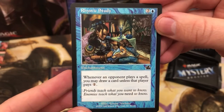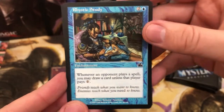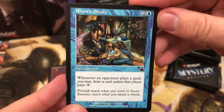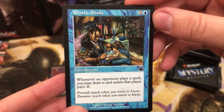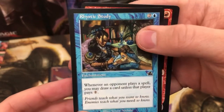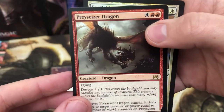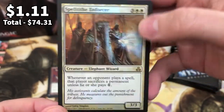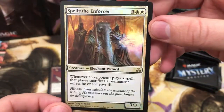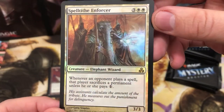Fun fact - I actually ordered a Rhystic Study a few weeks ago, but the guy had to cancel because he got Covid and couldn't leave the house for two weeks, so my whole order got cancelled. And Prey Caesar Dragon in that rare slot - but who cares about that? And Spell Tithe Enforcer. No idea how much those two are worth, but that Rhystic Study - oh, that is worth a few quid. That is brilliant.